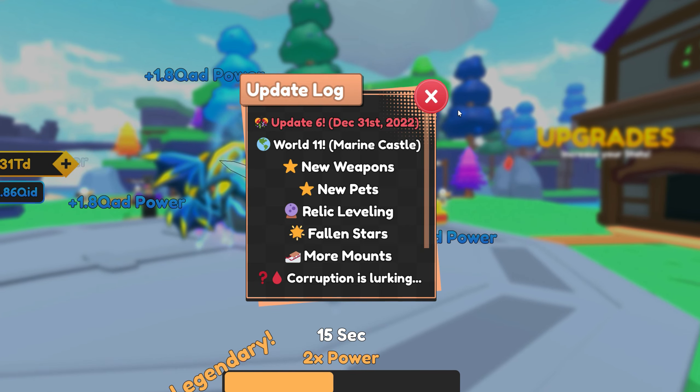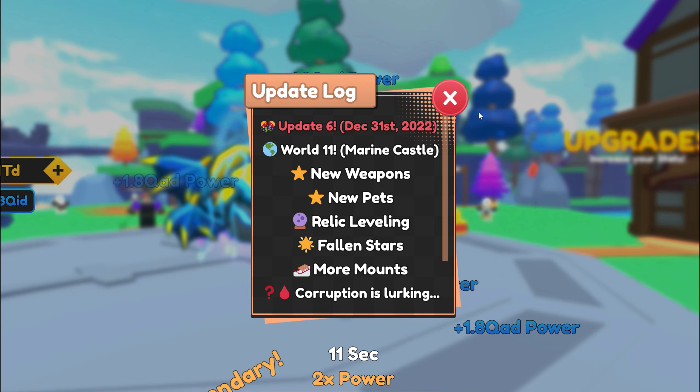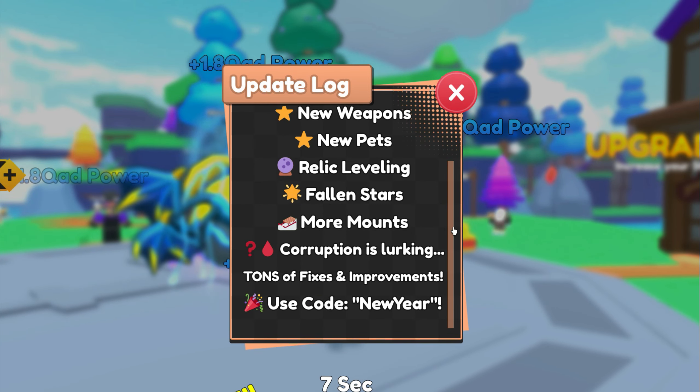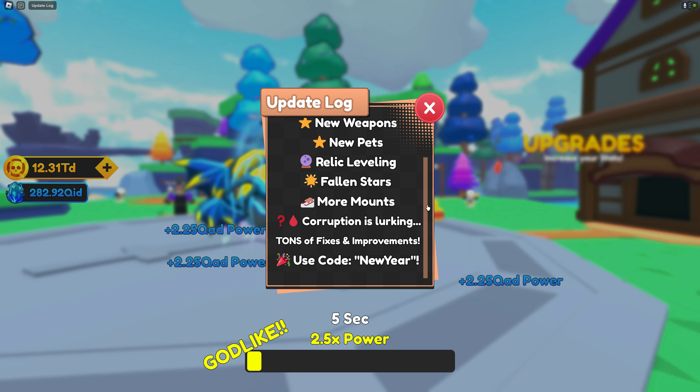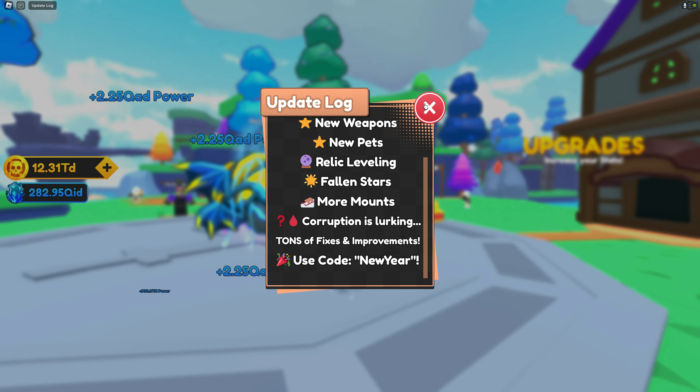I love relic leveling. That means we can increase the power of our relics. And then fallen stars — I don't know what that is. We also have an additional mount. What is 'corruption is lurking'? I don't know what that is either. And we have a new code: 'New year.' So without further ado, let's check this one out.